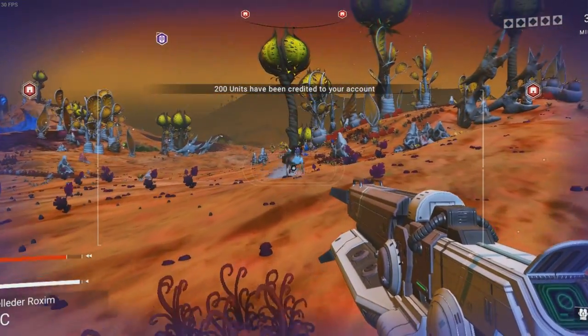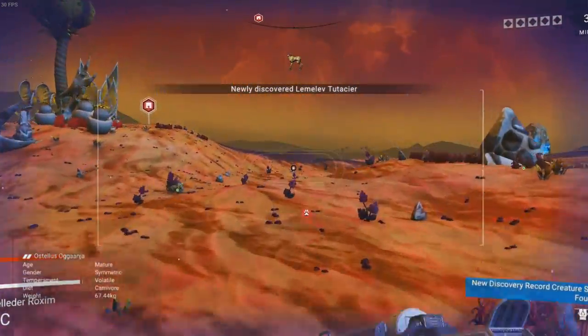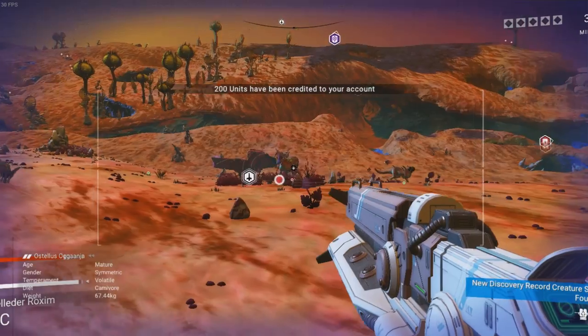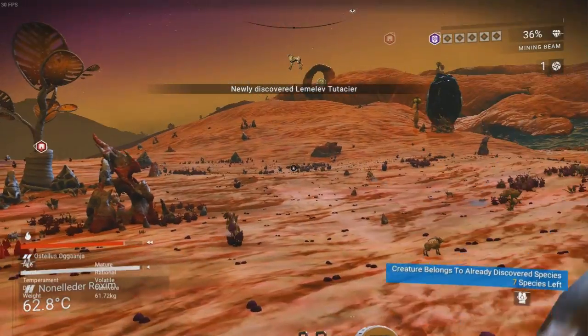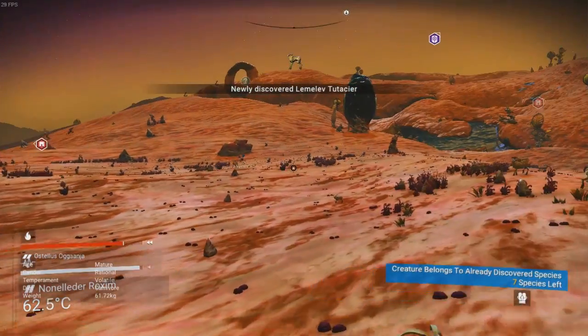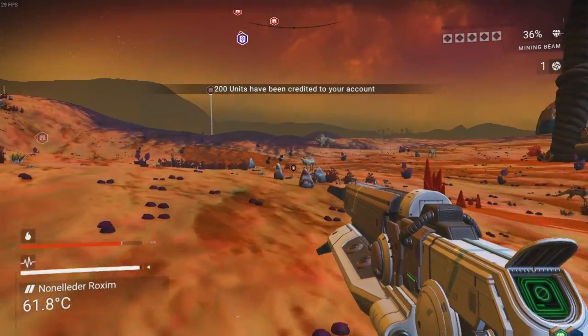Sometimes you do get the weird, dumb, glitched out planets. They don't like me sometimes — planets do not like me — leaving me no choice but to leave the planet.